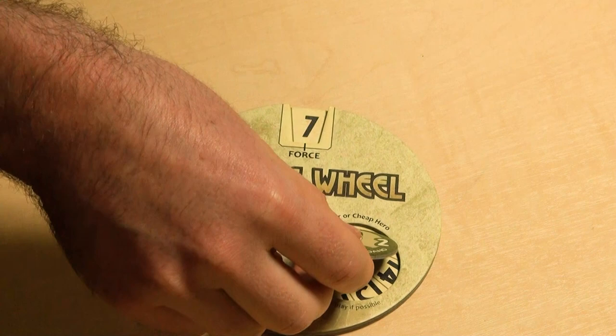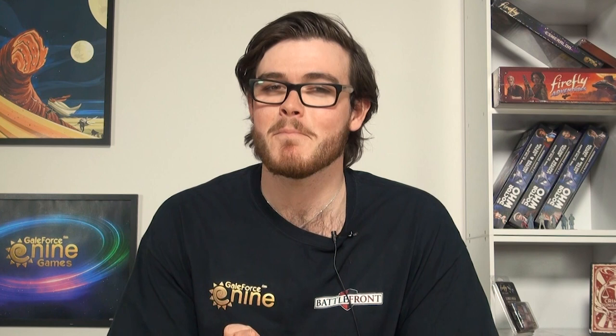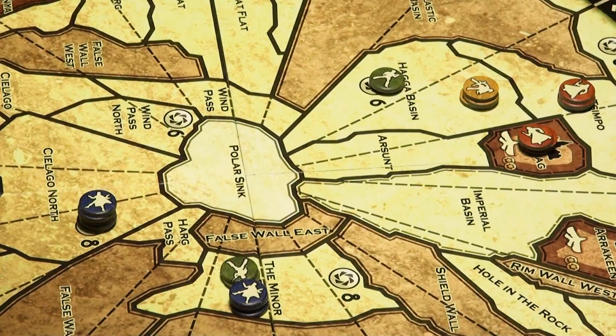Next, you need to select a leader to fight. You can either use one of your leader tokens or a cheap hero treachery card if you have it. If you can play a leader, then you have to include one as part of your battle plan. If that isn't possible, then you have to let the other player know before revealing your battle plan. If you don't play a leader or a cheap hero, then you cannot play any treachery cards in the battle. If you do use a leader and win the battle, then you cannot use that leader in any other territory during the same battle phase. For example, Duncan Idaho cannot be involved in battles in both Hager Basin and the Minor Erg in the same battle phase.